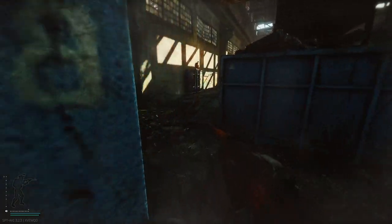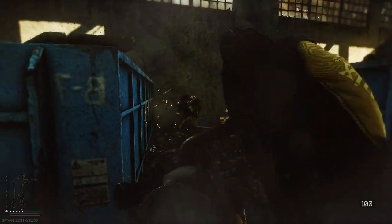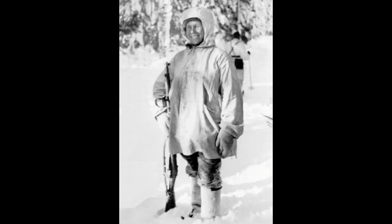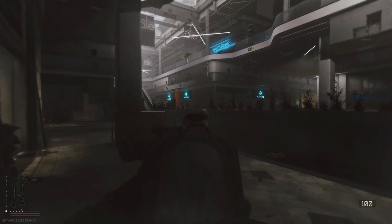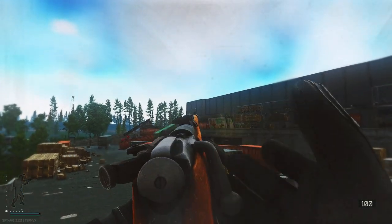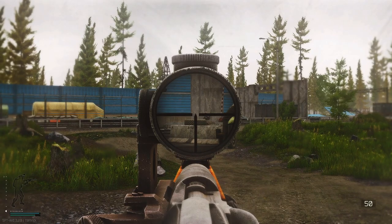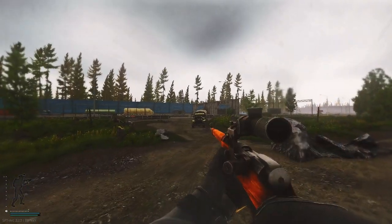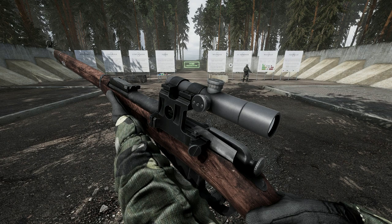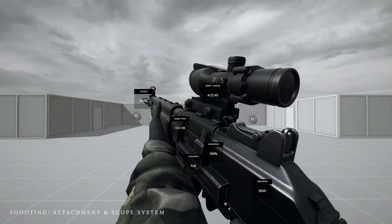We also get to see the inclusion of the equally iconic PU 3.5 scope, which was used by the famous Finnish sniper Simo Häyhä, who quickscoped an estimated 500 enemy soldiers during the Winter War — which is a pretty good KD ratio I think. This thing will be great in both close and long range combat, with the on-the-fly attachment swapping in Road to Vostok letting you quickly make use of iron sights and long range sniping.